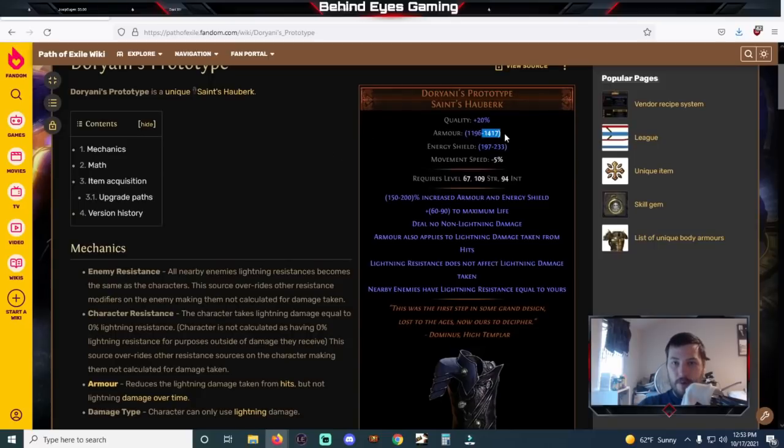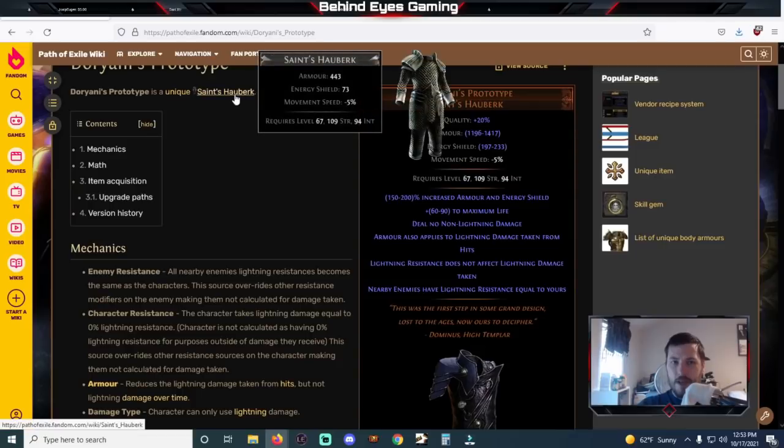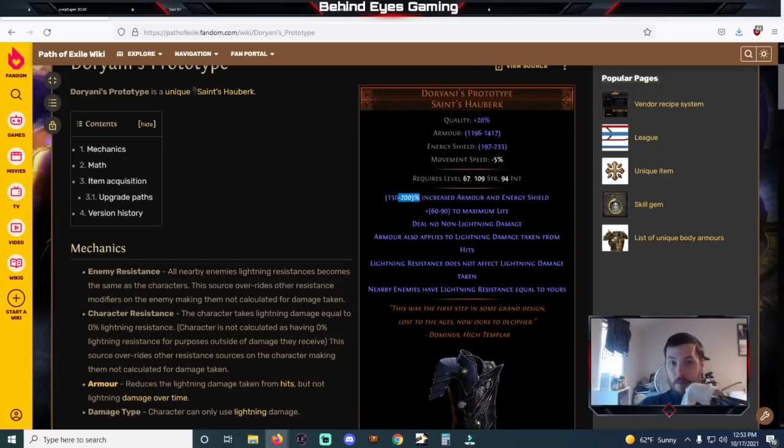For instance, currently this is on a Saint's Hauberk and we can roll up to 15% more, which is going to be like another 60-something armor. So the base armor on this could be over 500. That means quality and up to 200% increased armor and energy shield will scale more efficiently. As a result, we could be looking at higher base numbers on all of your gear. So we can scale armor higher — we have an aura that can give us flat armor plus more armor, which is huge. There are a bunch of different ways we can get to much higher armor numbers, and once we reach those numbers, they will be more efficient at mitigating not only physical damage but now our lightning damage as well.